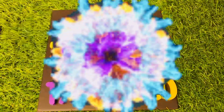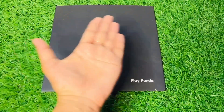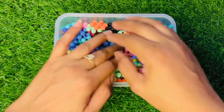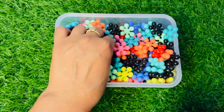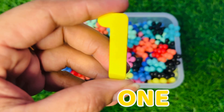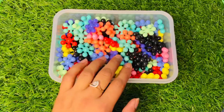Hello everyone! Oh no, where have all my numbers gone? Can you help me find them? Okay, let's start. Here is a star block — let's find our first number. It's number one! Let's put number one right there.